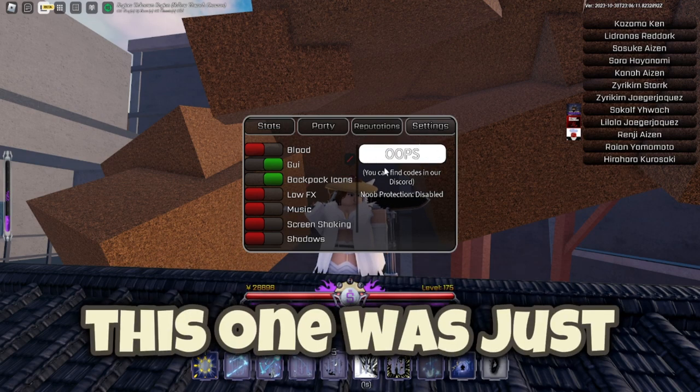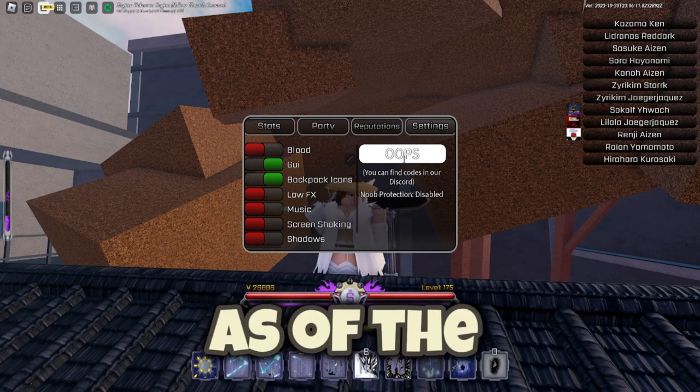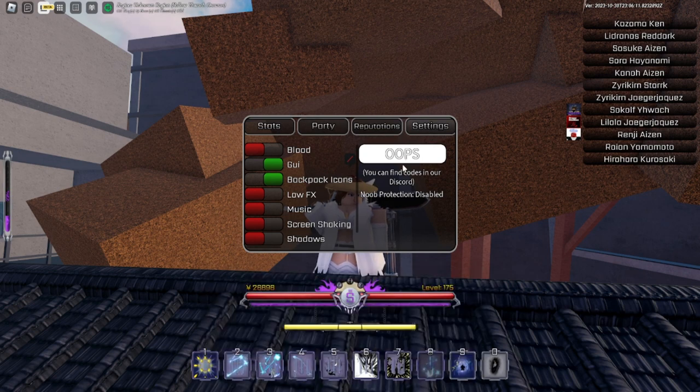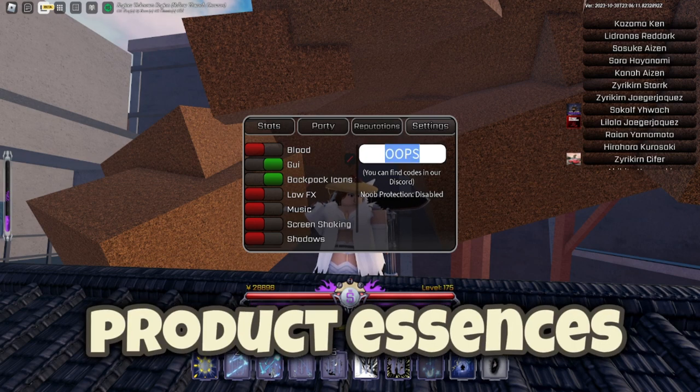The first working code was just recently released as of the 28th of October. This one will give you 25 plus product essences.